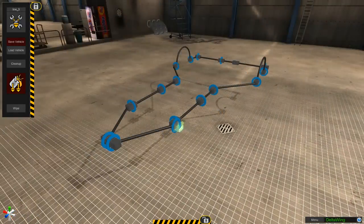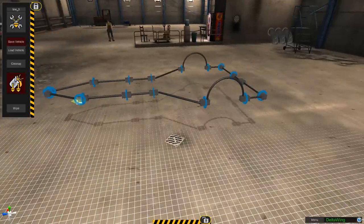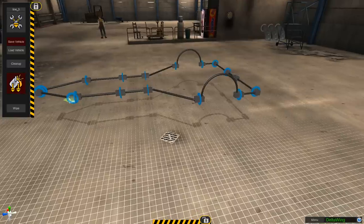I then proceeded to go round and build the vehicle out some more. Trying to get everything to scale was an absolute pain — even by the time I was finished I'm not entirely sure I was completely happy with the scaling of the vehicle. There is quite a big overhang at the back of the Deltawing, relatively speaking, which is what I was going for.